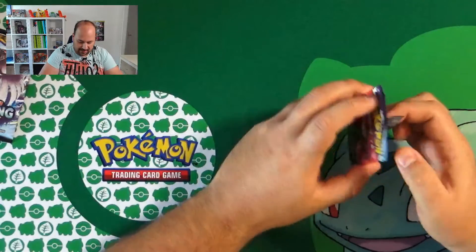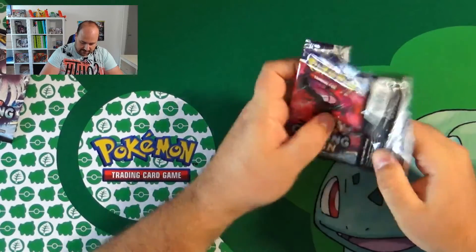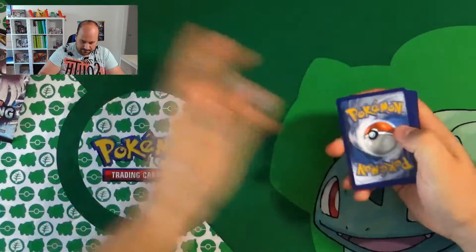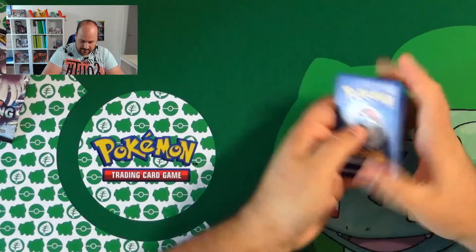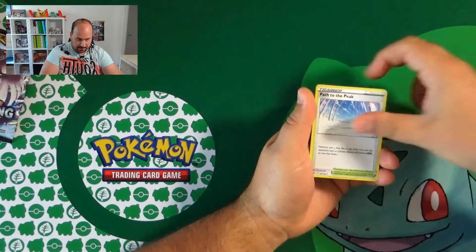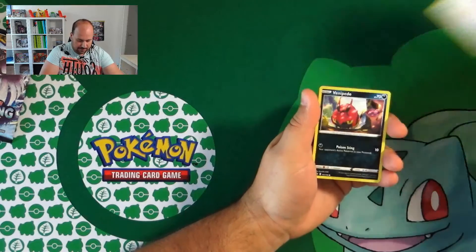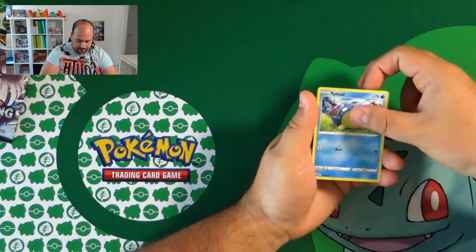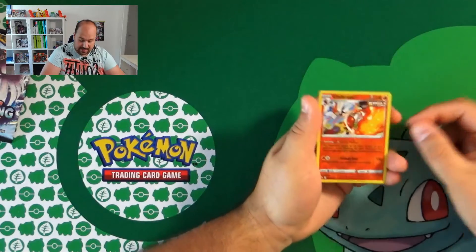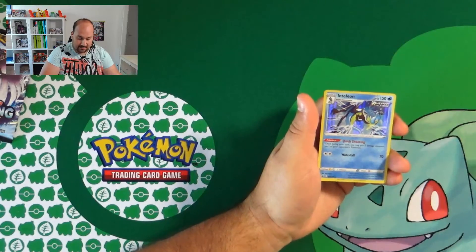Let's go with pack number two. The code for you. We have Grass Energy, Kakuna, Path to the Peak, Atrium, Farfetch'd, Furfrou, Venipede, and it's Phil. Front roller, Reverse is Cinderace. Nice. And we have — that's a Holo — it's Inteleon Holo.